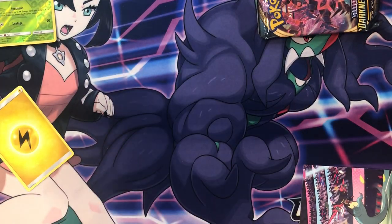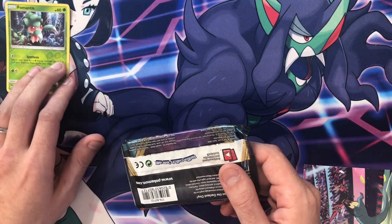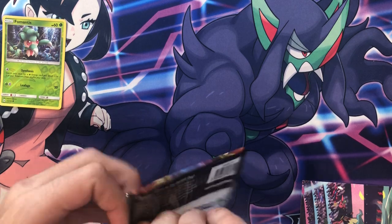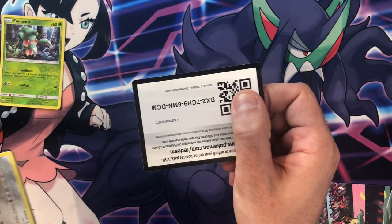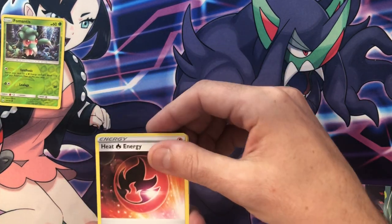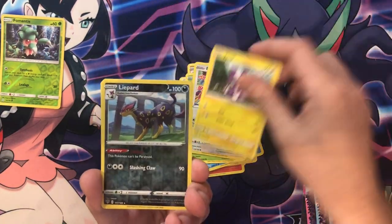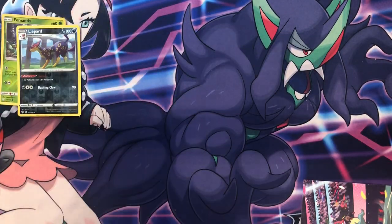All right, let's get a Charizard from the Darkness Ablaze pack. Another code card — we'll do three from the back. We got: Heat Energy, Simisear, Dugtrio, Skarmory, Cubchoo, Wimpod, Bundleby, Toxel, a Leopard, and a Golurk — so nothing from those two packs either.